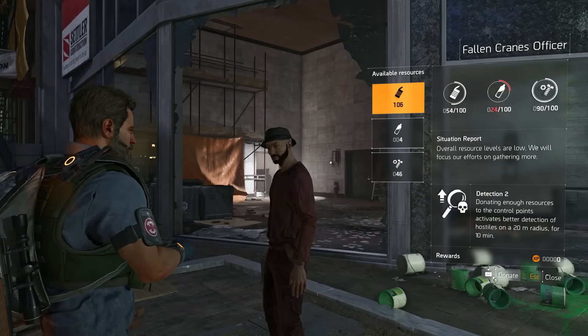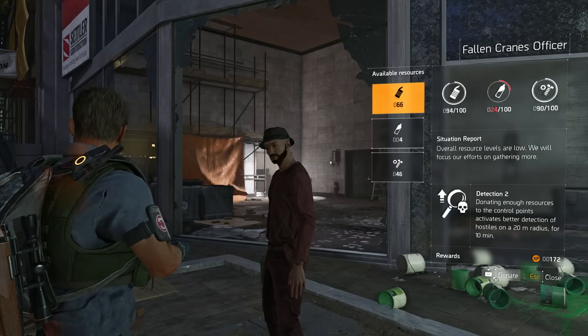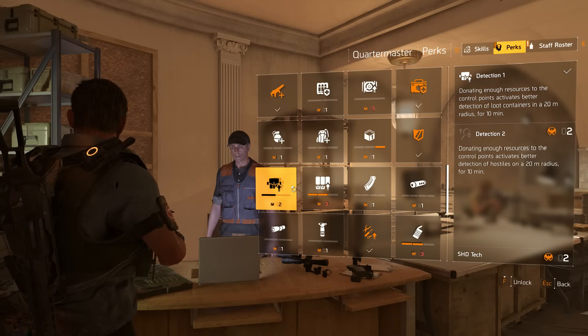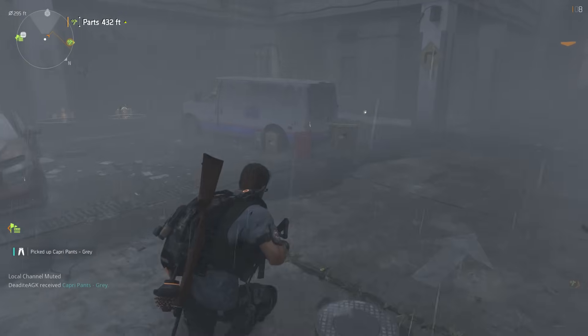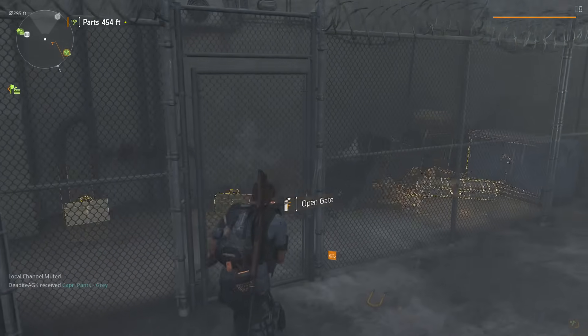All three of these resource meters will deplete over time in every given control point if neglected, and you're further encouraged to keep these meters filled if you take the Detection perk from your quartermaster. With this, once you have satisfied the required needs of a control point, containers and enemies in that sector will be highlighted for a time, making you more efficient in the territory you control.